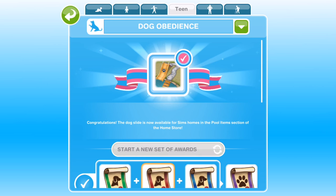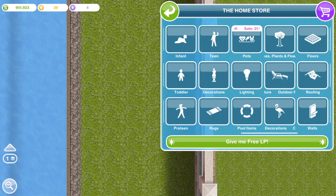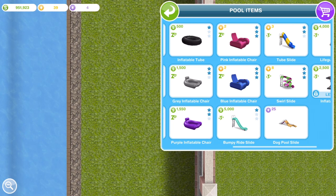Here is the dog obedience — this can be done by teens, adults, and seniors as well. Congratulations, the dog slide is now available for your sims homes in the pool item section of the home store. The next time you complete dog obedience you get five LPs each time. The last prize is the dog pool slide which is 25 SP. It really annoys me that the prizes for hobbies require SP or LP. I haven't got enough SP to buy that dog pool slide unfortunately, but I did show you what it looks like in the pet park.